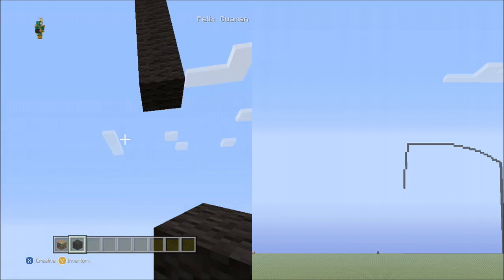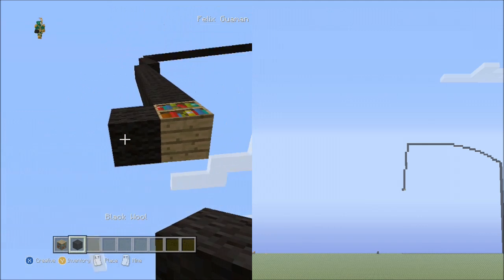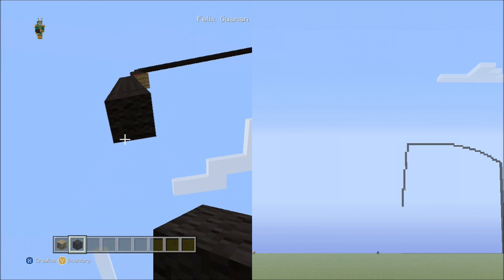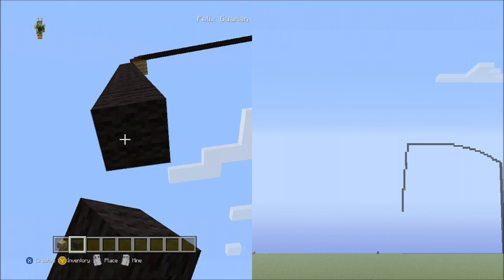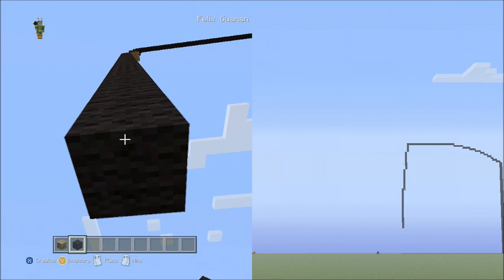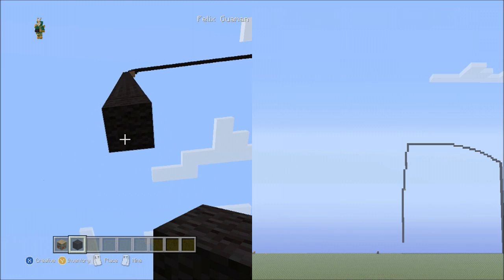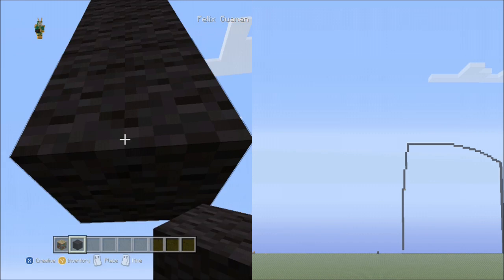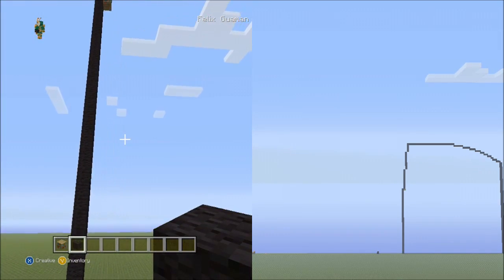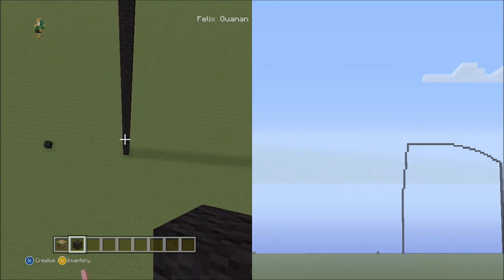Now place 36 blocks going down on the left side — it should reach the ground. Count in sets: set 1 (1–10), set 2 (1–10), set 3 (1–10), then 1 through 6. Pause the video if you need to, to double check that you've placed 36 blocks going down and it reaches the ground.